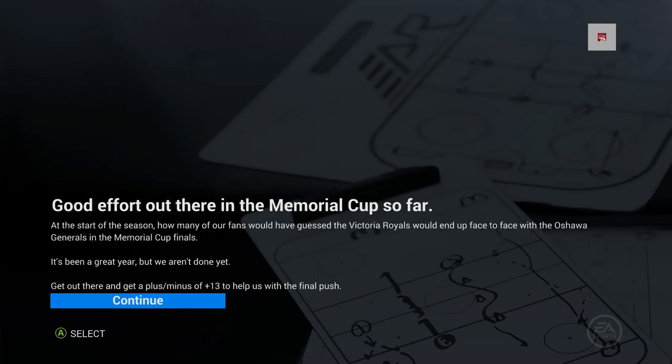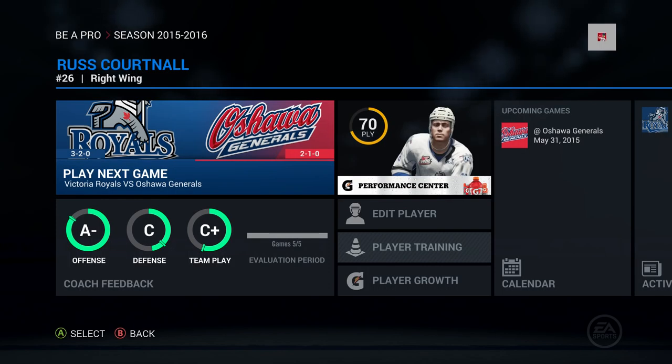Get a plus-minus of plus-13? Yeah, we're talking about impossible things now. Anyway, we're taking on Oshawa again and this time it's in the finals — come on back for that, and presumably the NHL draft as Russ Cortnall moves forward in our Be A Pro series.